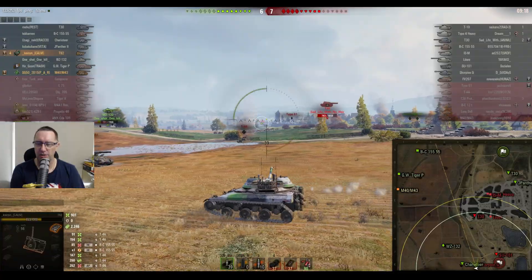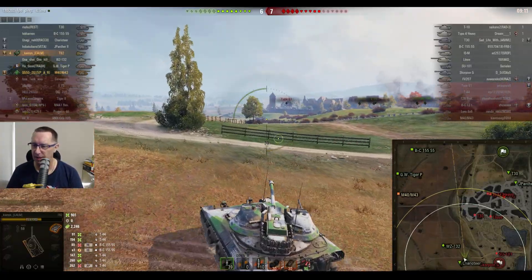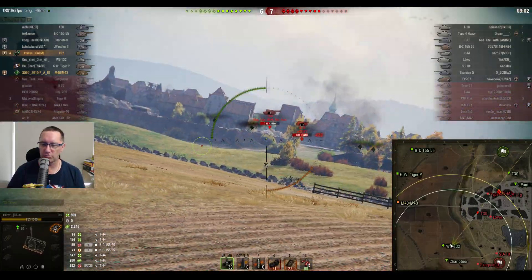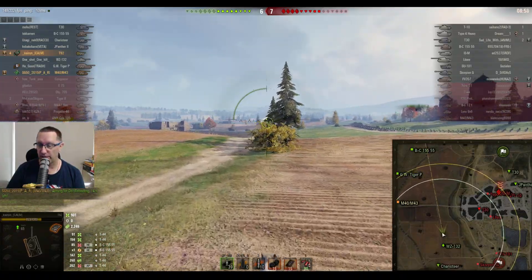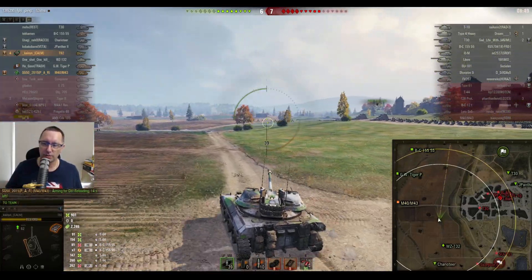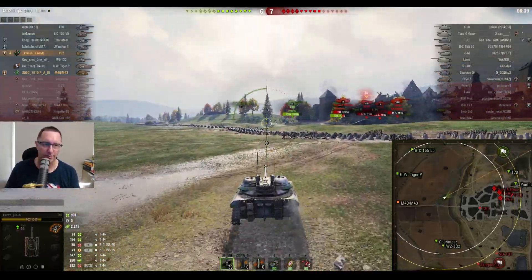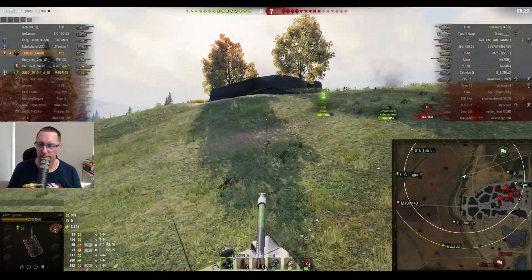His teammates — the Charioteer and the WZ — are backing him up. But look at the minimap: the city is well and truly lost. There's a T-30 and a Jagdpanther trying to hold on, but the T-30, the Lowe, the ISM, the Type 4 heavy tank and the T-10 are all just running amok in the city. Three artillery pieces on Kanyan's team have done the right thing and moved over to the one line, rather than staying in the northeast and getting owned by the enemy tanks. The score is 6-7 on Siegfried Line.